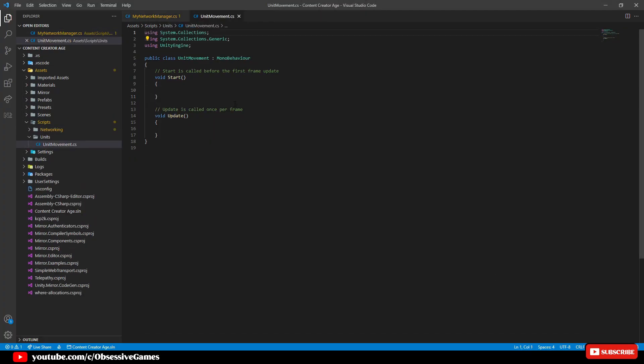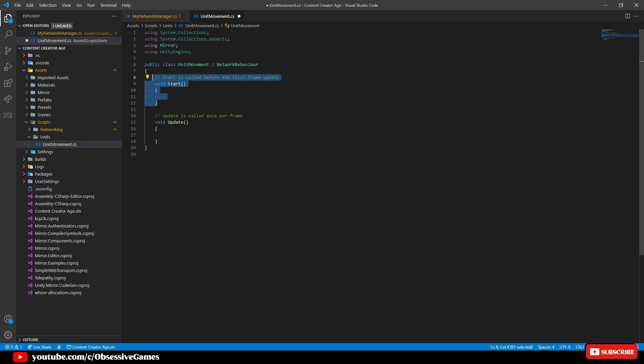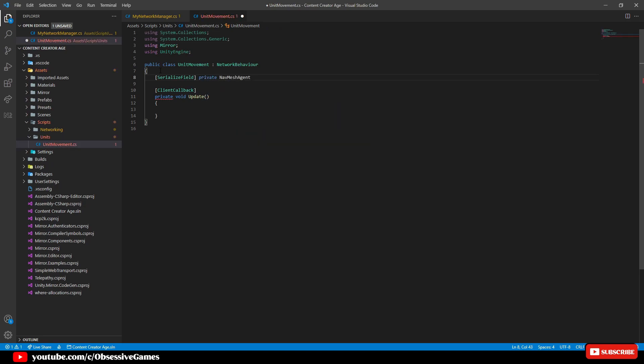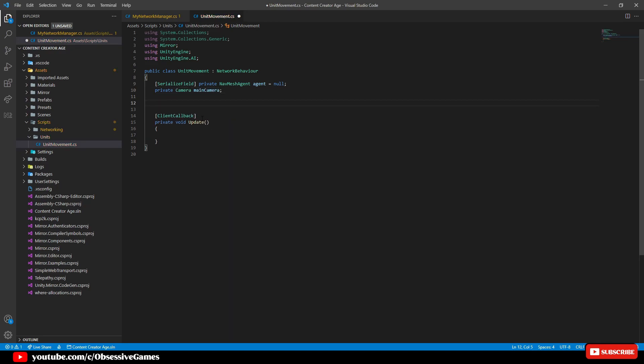Once the script is open, change the inheritance from MonoBehaviour to NetworkBehaviour and press Ctrl and Period and select using Mirror. Remove the Start method and make the Update method private void Update, and let this only be a client callback. We want to pull through the nav mesh agent so we will say [SerializeField] private NavMeshAgent and call it agent, which equals null at this moment. Press Ctrl and Period on top of NavMeshAgent and select using UnityEngine.AI. Then cache the camera and create a variable of private Camera and call it mainCamera. Let's create two regions: region Server with end region, and region Client with the update method inside of it and then end region.